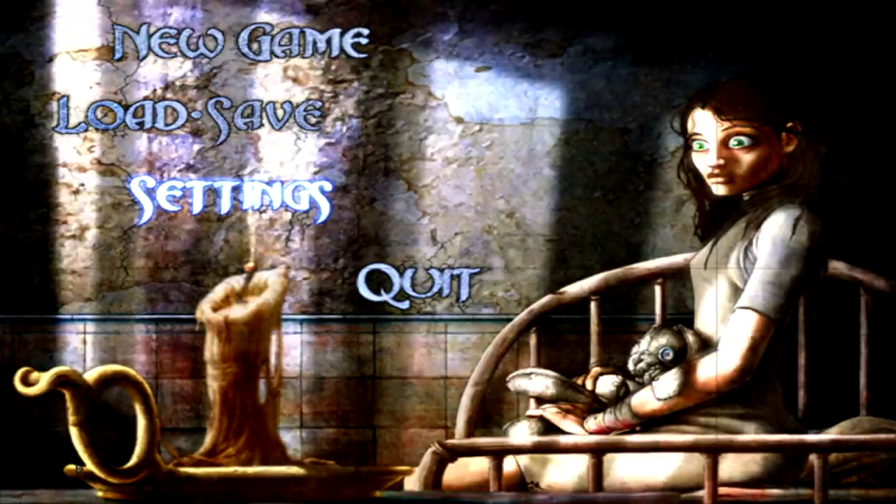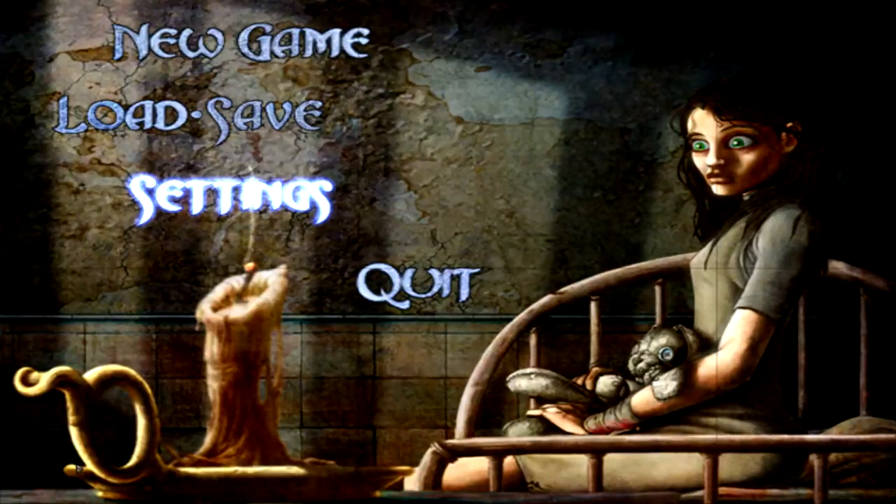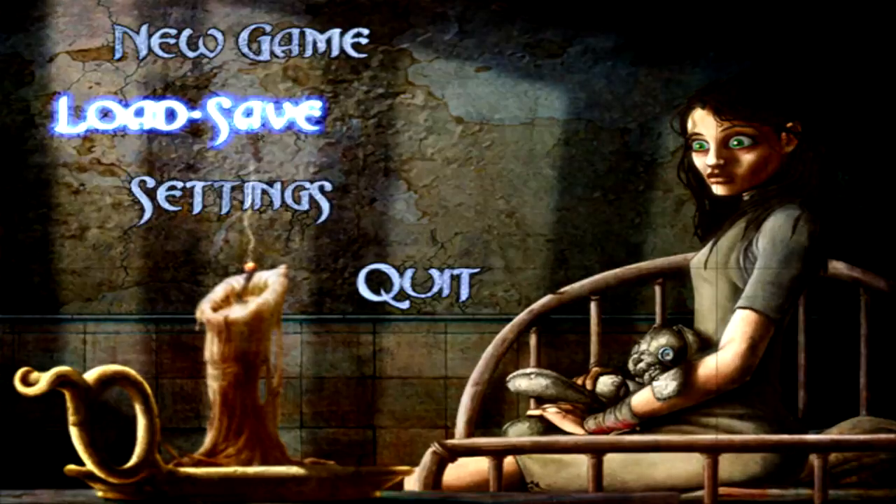Hey guys, and welcome back to Let's Play American McGee's Alice. I'm Ellis, I'm Shadefire as always, and this is episode 6 of the level School's Out.